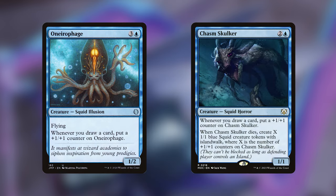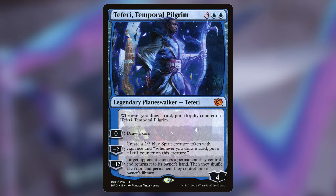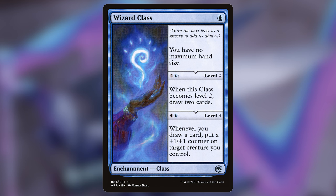Onyrophage and Chasm Skulker are going to be the powerhouses in this deck because they keep getting plus one plus one counters each time you draw. This only triggers Danny once, but they'll still accumulate a ton of counters — with the added bonus that Chasm Skulker gives you a bunch of tokens if it gets removed. Nadir Kraken is similar but you have to pay for the counter and you get the token immediately. Teferi, Temporal Pilgrim benefits from your drawing and makes more creatures that care about the second draw. Wizard Glass has a relevant final level but its first step is incredibly relevant too given how many cards you'll have.